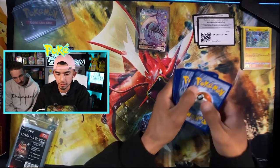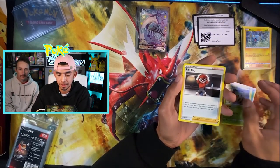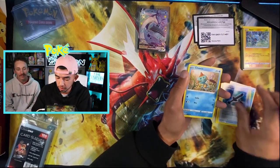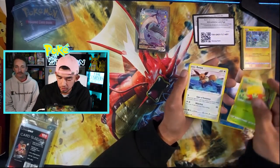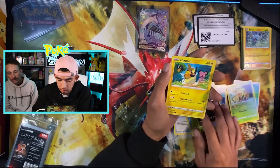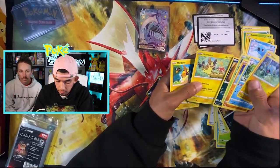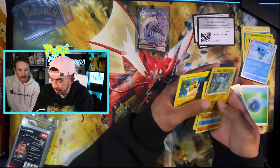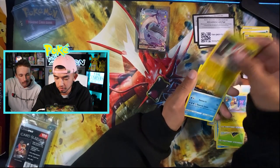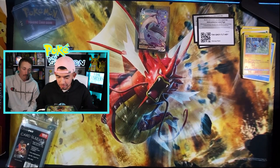Let's go ahead and turn this over — bam. We got a Grass Energy, a Thwacky, a Ball Guy, a Rusted Sword, a Chewdle, a Gossifleur, an Eevee, a Nickit, another Morpeko — though this one has a different artwork, which is cool. A Rotom, a Reverse Holo Rotom, and a Non-Holo Volcanion. Not bad. We got the Lapras lag — I'm psyched about that, super happy.